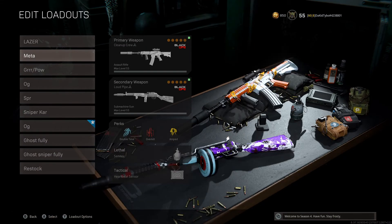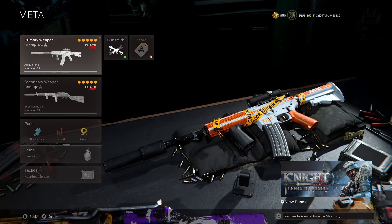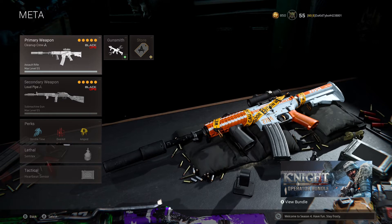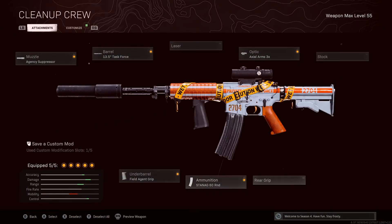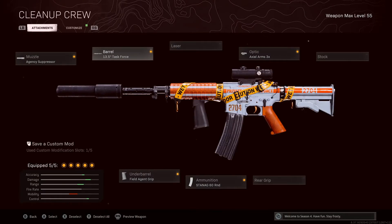The next one is the XM4. I think it has the fastest TTK up to 30 meters, then it drops off at 30 meters. The FARA's drop-off is at 40 meters, but at 40-plus meters the XM4 actually has a faster TTK — watch out for a video on this build pretty soon. It runs the Agency barrel, Task Force, Apple 3x, 60-round mag, and Field Agent. I'm running the Task Force because the gun bounces a little to the right, and it has better ADS speed than the FARA by default, so it feels a lot better. This is probably the most underrated, slept-on build right now.